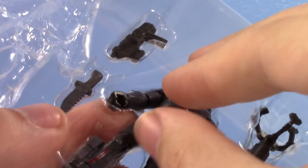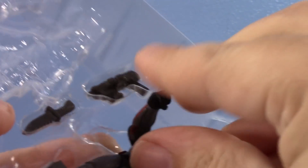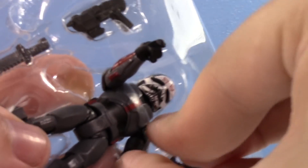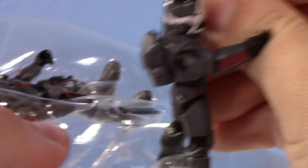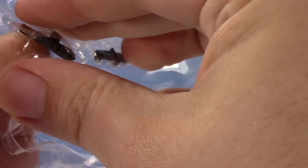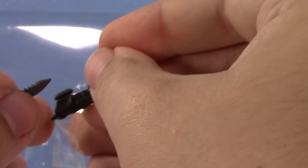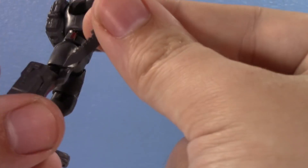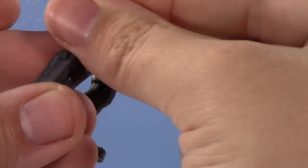And then we have Wrecker. This is my first Wrecker figure, because I've not gotten my hands on the Black Series quite yet, and I'm not really in a rush either. What's the point of rushing to get Tech and Wrecker when there isn't even an Echo revealed yet? We don't even know when we'll get Echo. Echo's an OG — he's an OG clone trooper. I wouldn't like the Bad Batch nearly as much if Echo wasn't a part of it.